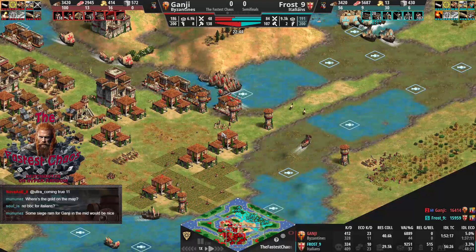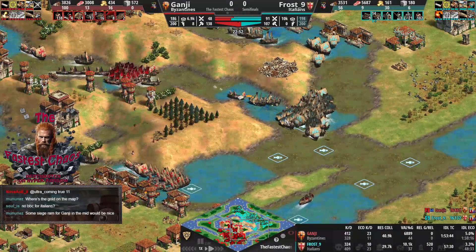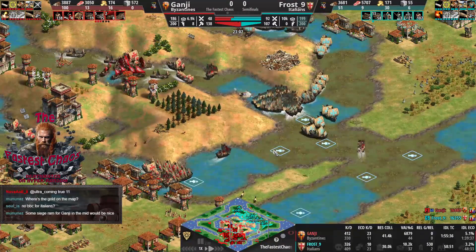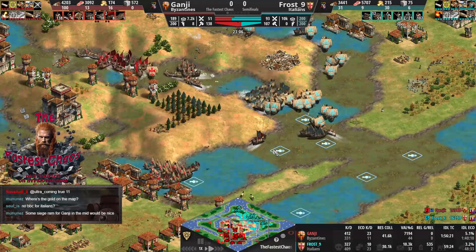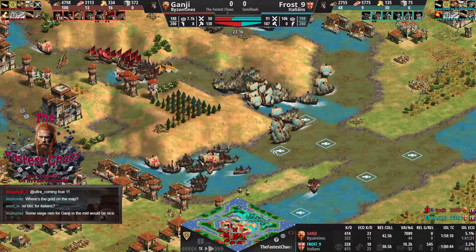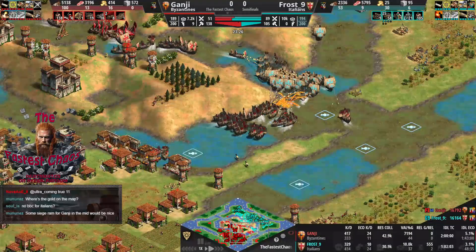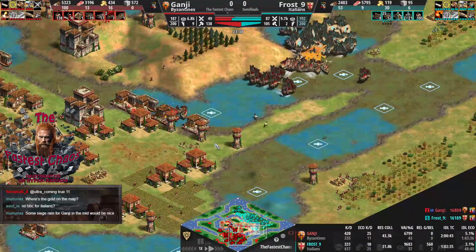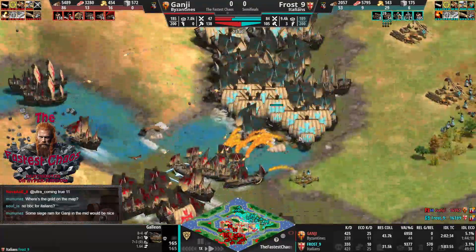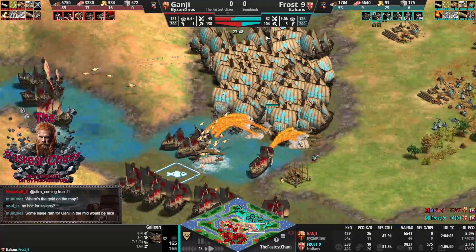Dromons are quite good in these little waters. Frost has to retreat again. Do you think Frost should fight for the middle or try to attack the bottom? I think he has to go from the bottom — he can't go in the middle because he's afraid Ganji might come with demos from both sides and the game is completely over. So he should push where he can't be sandwiched — push the docks at the castle towards the southern corner.